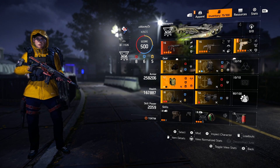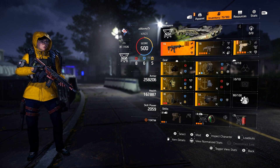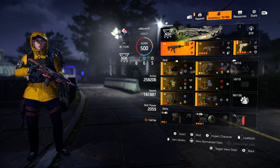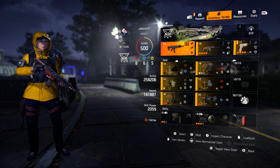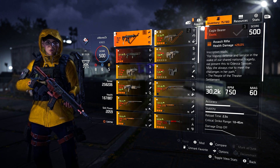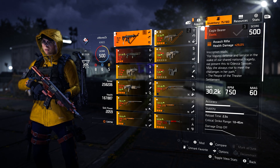As you can see, it's a berserk build with low armor, decent health, and high skill power — so it's like a hybrid berserk build, I would call it. Running the Eagle Bearer, of course — best AR in the game. It has 30k base damage on it in this build, so yeah, that's pretty nasty.